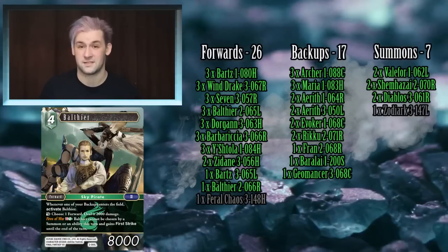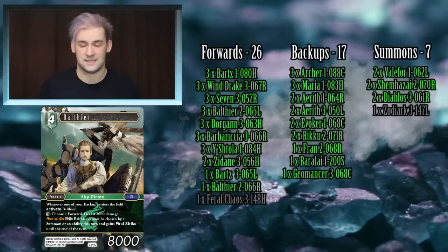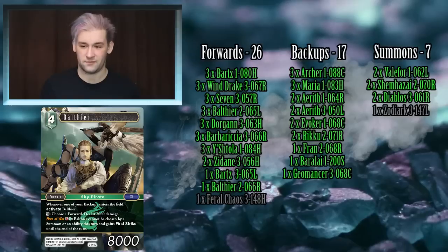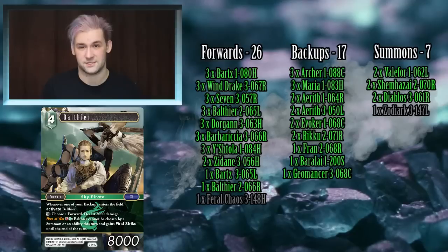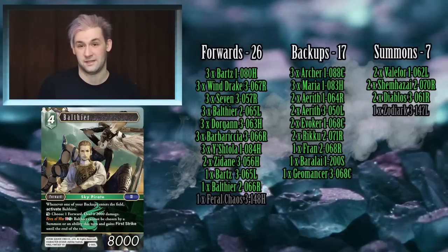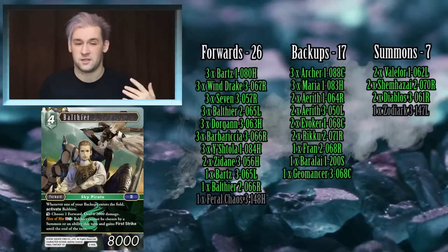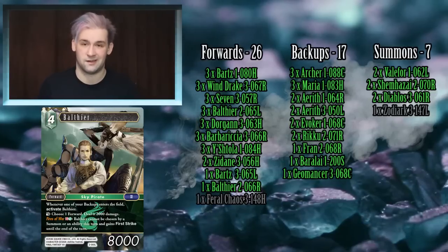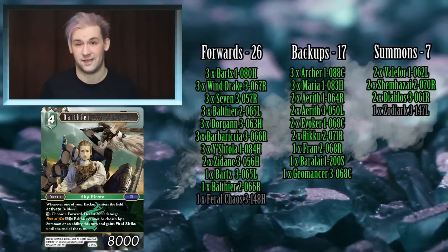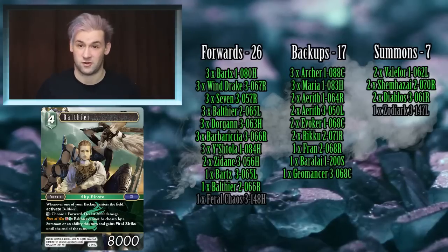I've gone with three copies of Balthier — actually four copies in this deck. He has an S ability that protects himself and makes him stronger in combat, plus a dull ability to deal 2,000 damage to something, which is very effective here. There are so many ways to reactivate him: combo capabilities with Opus 2 Riku, Geomancer, and Ishtola let you rack up damage really fast. I've been experimenting with chip damage builds more recently and finding them very successful.